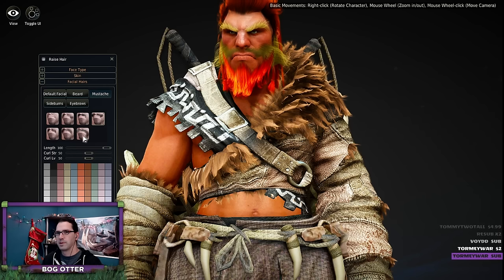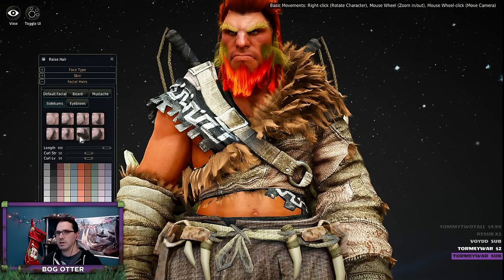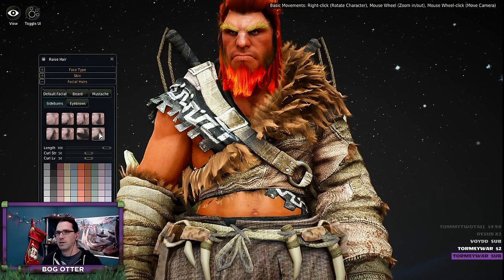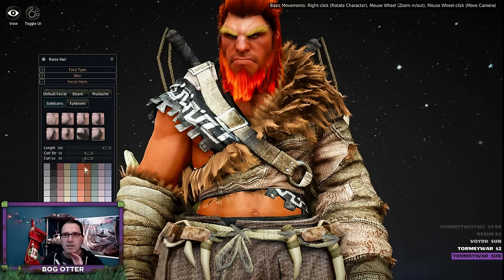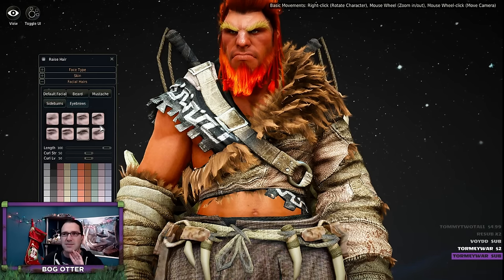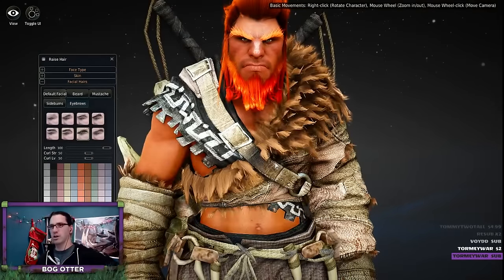Mustache. Kind of like it without sideburns. I guess you could do the color of the sideburns separately, and an eyebrow — look at these massive eyebrows he has. I like those — make them red. He looks awesome now.